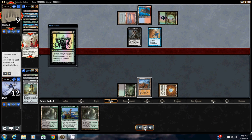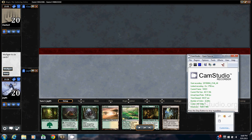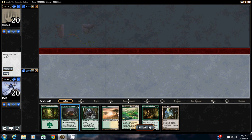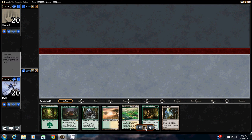He plays Entomb and Elesh Norn — yeah, I'm dead and I concede. Game two: can't really ask for a much better hand than this. I have Spellstutter Sprite and Scavenging Ooze to kill his Griselbrand, plus an Ancient Tomb to power out the Sprite, so I kept.